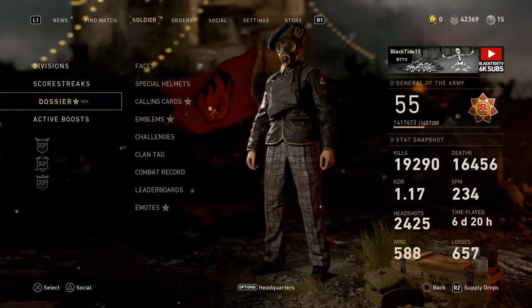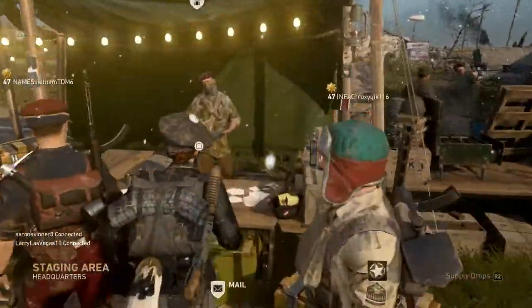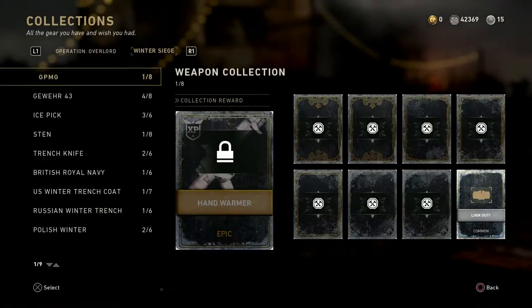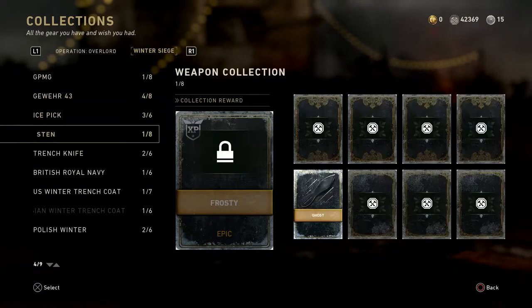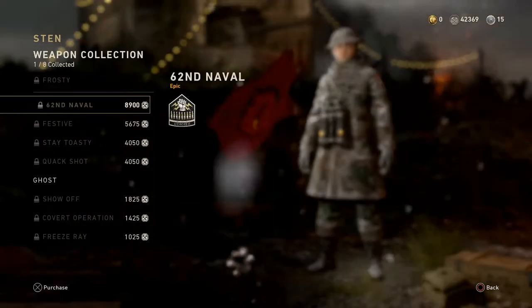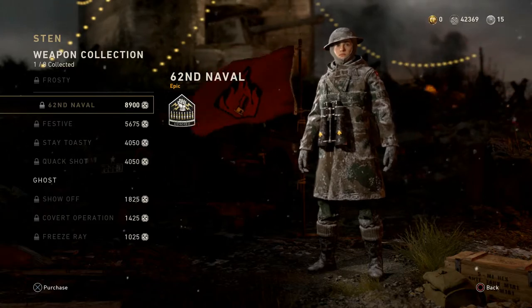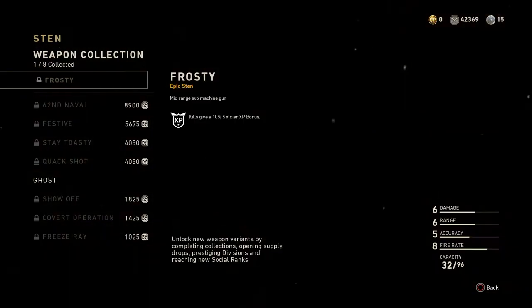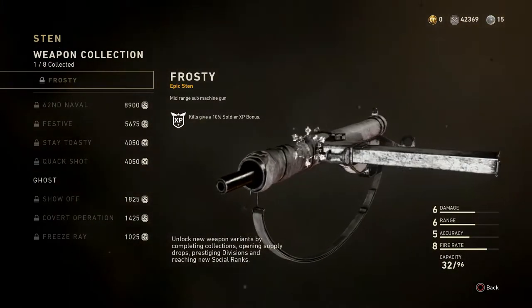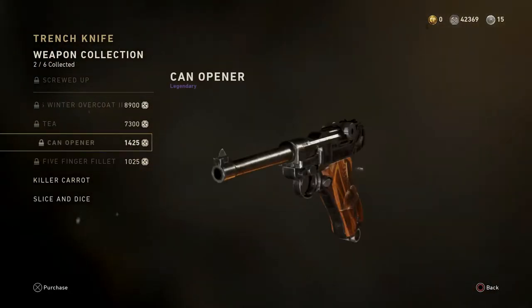Now let's head over to the Quartermaster and see what we can do about buying some variants. GPMG — I'm 1 out of 8. Gaffer — 4 out of 8. The Sten is going to be brutal — this thing costs 33,000 to unlock. I did the math — all of these items are Epic or Legendary, just to keep you away from using the Sten. Trench Knife — I'll be working on that today through the contract to get the base Trench Knife. The Gaffer — I almost got everything except for the two most expensive items.